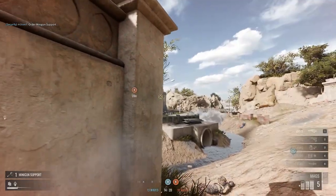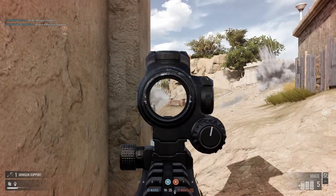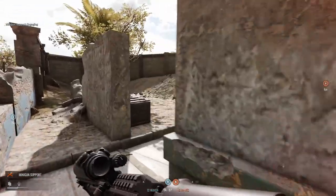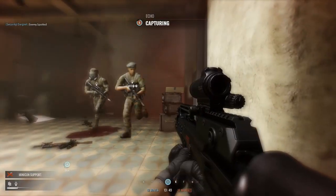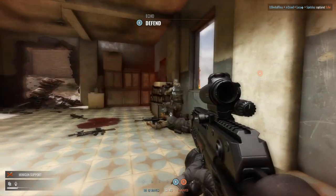As a commander I have found that calling in helicopter support is way more effective if and when the map opens out. One, it provides you cover whilst you cap the objective. Two, enemies have limited places to hide so are more likely to get mowed down. And three, it gets you more kills for the commander and the observer supporting you — and everyone likes points.